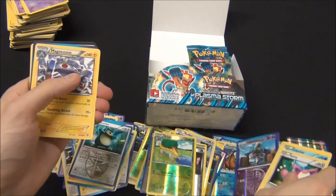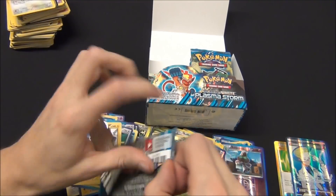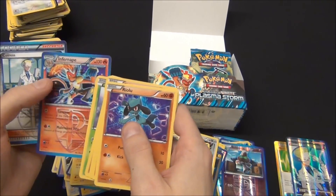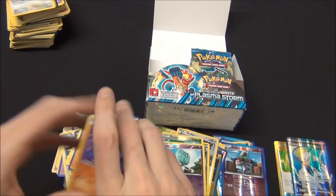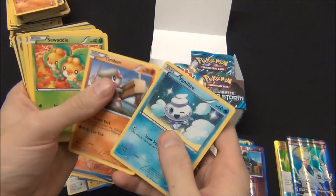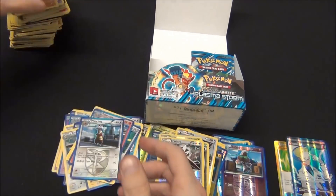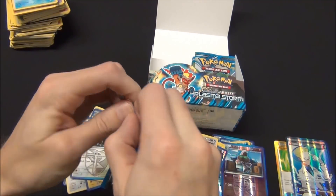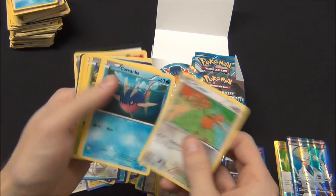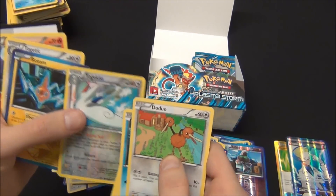Beheyem Foil Rare, Reverse Foil Rare, and Magnezone Rare. Elgyem Foil, Infernape Hollow Rare. Braviary Reverse Foil Rare, Watchog Rare. And Exploud Rare, Togekiss Reverse Hollow Rare.